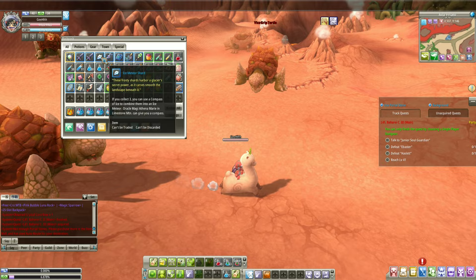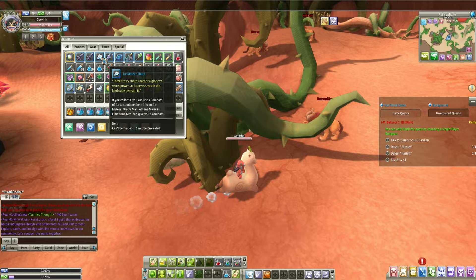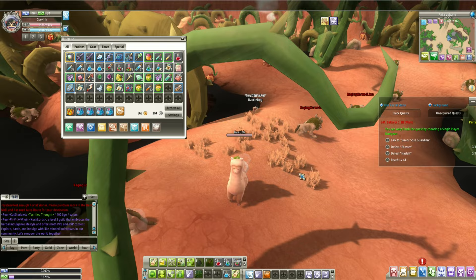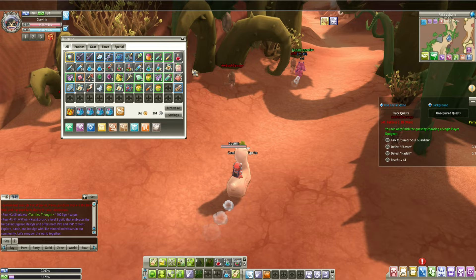These Meteor Shards over here are very important. When you do quests and finish all of them in an area, it's gonna award you with these Meteor Shards. Four of them equals a buff item — you need to talk to Oracle Magi at the first area, Limestone Mountain or something like that. If you have four of these, you can fuse them together and get a buff item.